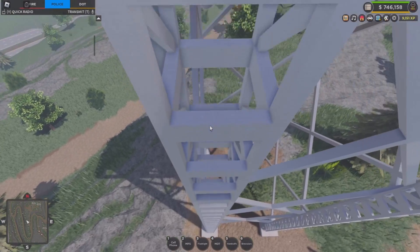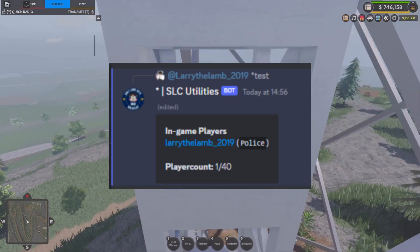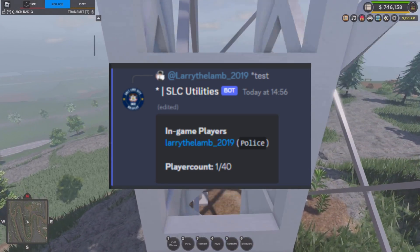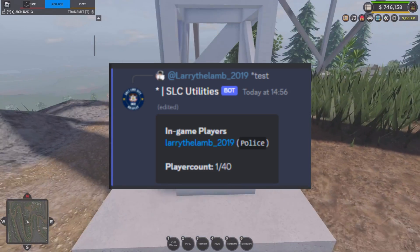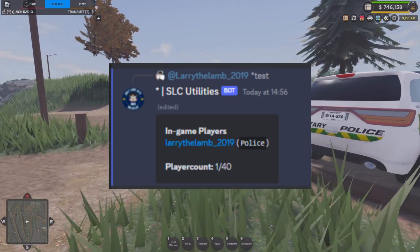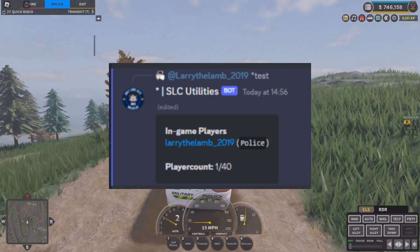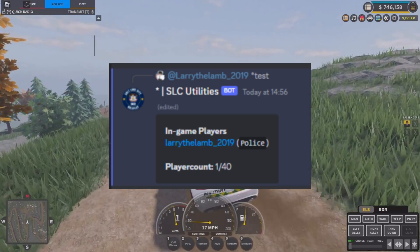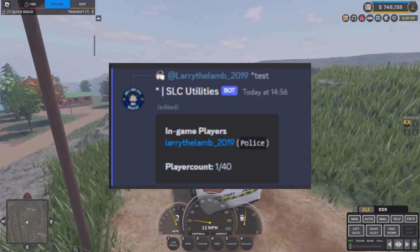I do have someone who has already coded some of these, so I'll put some screenshots on screen. The first one is getting the in-game players. As you can see, it says 'Larry the Lamb on Police' — it fetched that he was in the game and also fetched his team. It fetches whoever else is in the game, what team they're on, and also the player count, which is very cool.